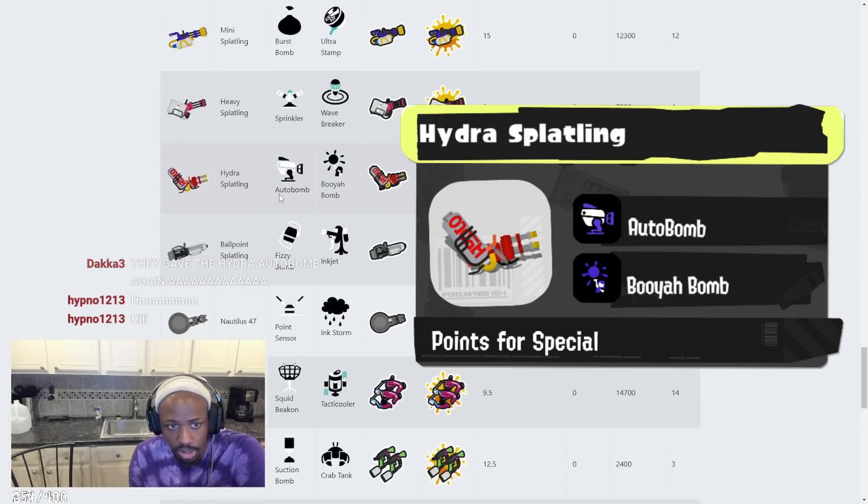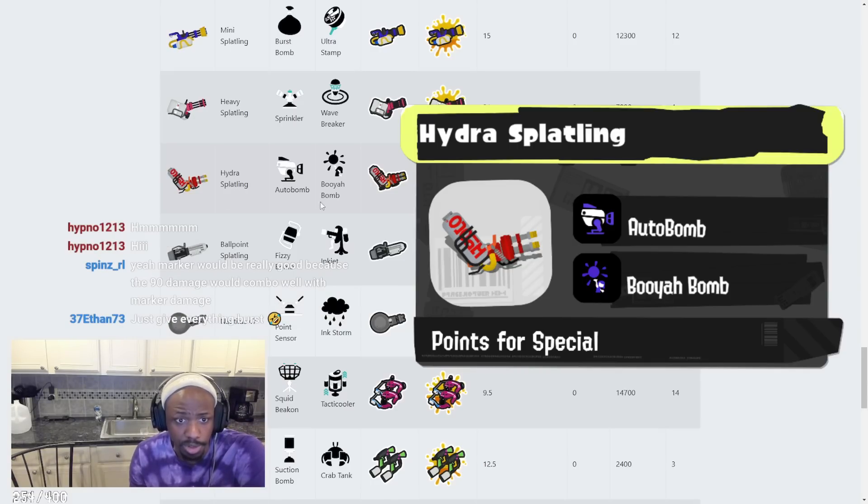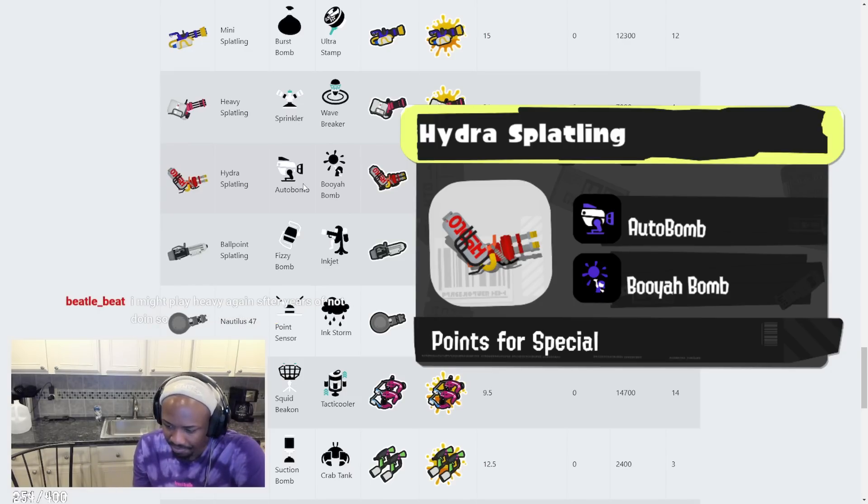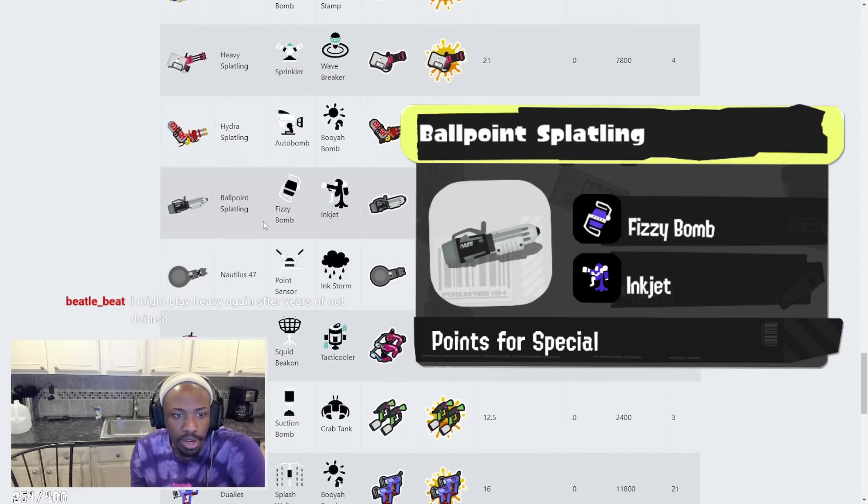Hydra Splatling — we've seen it before. It has Autobomb and Booyah Bomb. Booyah Bomb is really sick for Hydra Splatling. Autobomb is fine — just throw it to be annoying. But Hydra Splatling with Booyah Bomb kind of reminds me of the Kensa Splatling. I think that's a pretty cool, good combination.